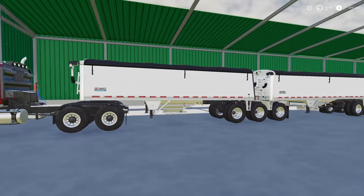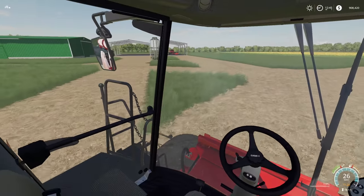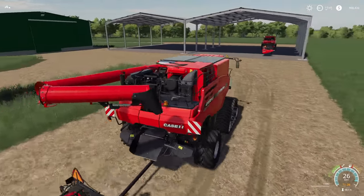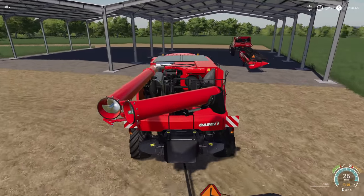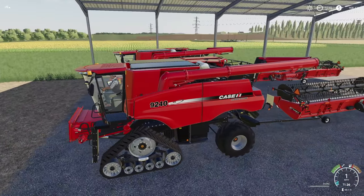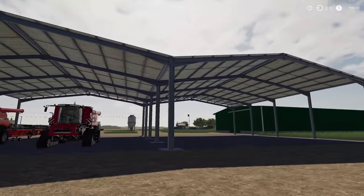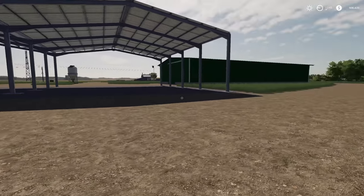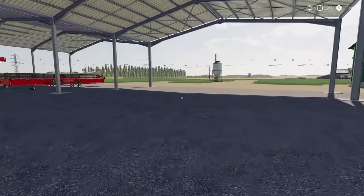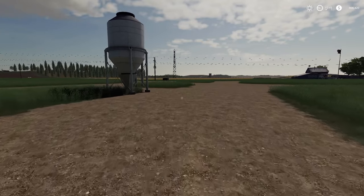Before we get anything else started, I have decided to make a little extra area here on the end. I knew our harvesters needed somewhere covered to go. What I did was put this together right here — a nice area for both harvesters and maybe some larger stuff like cultivators, seeders, and planters. Then we made a little driveway around the back, nothing too crazy.